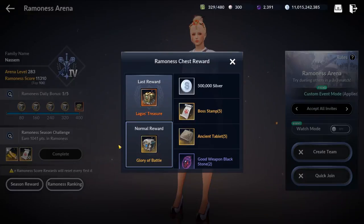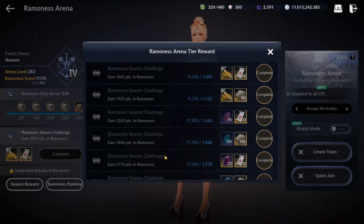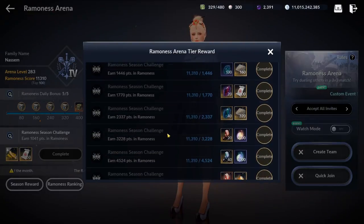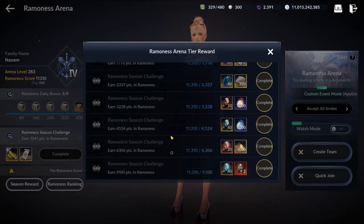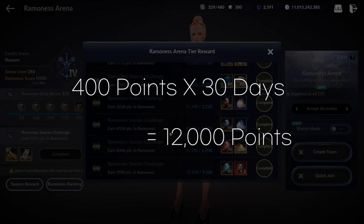The last type of reward is the Ramonis season challenge rewards. If you earn 9100 points before the season ends, you can get all these rewards. If you get your daily rewards every day, you will be able to get all these rewards.